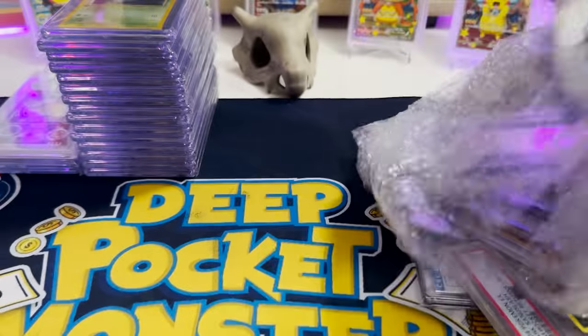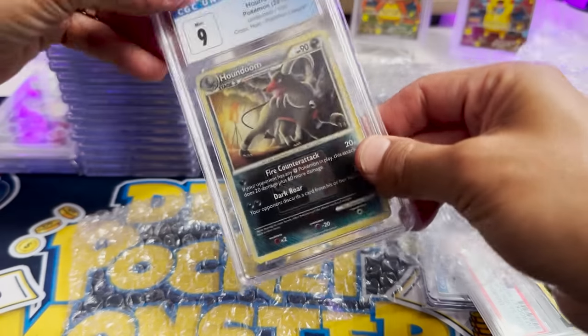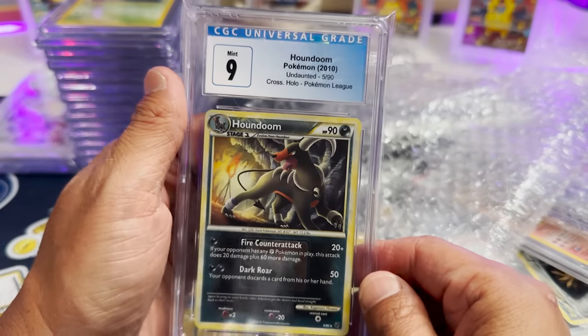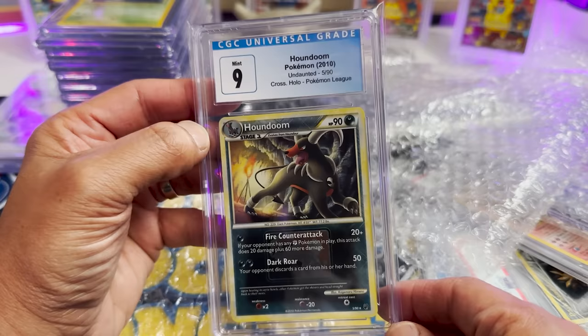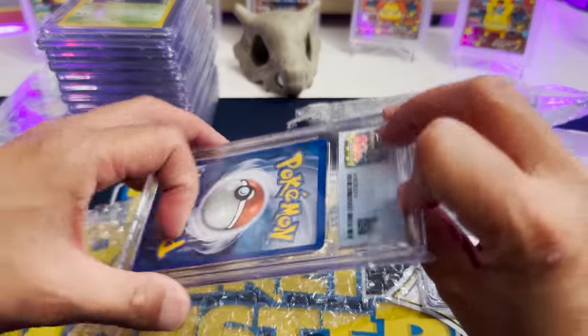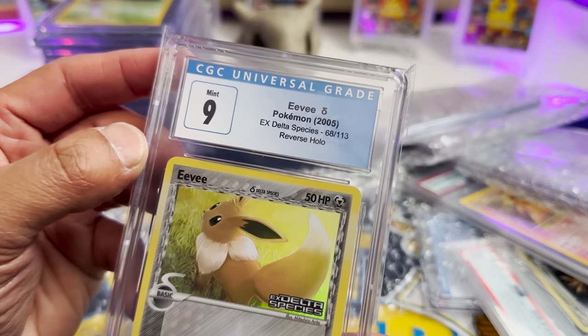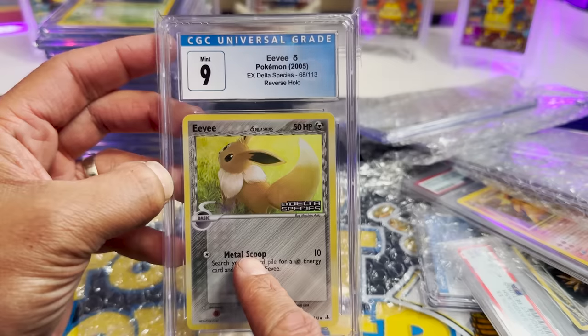Okay, I see some trainers. Let's start right here — Miltank! Whitney's Miltank from the first edition Japanese VS set. A great set, very rare set, but also Miltank. I like Miltank. Houndoom — Houndoom is my favorite Pokemon. So beautiful, Undaunted, with the Pokemon League stamp in there. That is great. Mint 9. And we got the PSA Miltank — I'm going to keep these for sure. This is definitely a prize pack. We got another CGC — Delta Species Eevee from 2005.